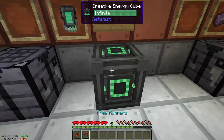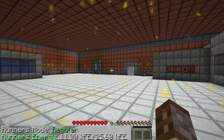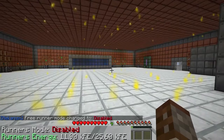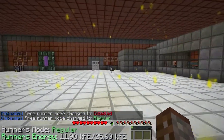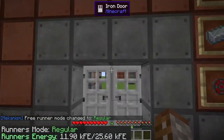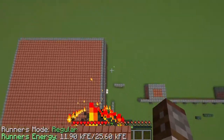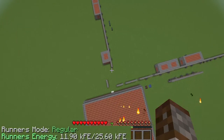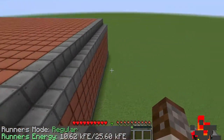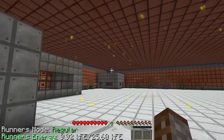When you right-click the free runners you've got a runner mode display in the bottom corner. You press B to change modes - disabled means it doesn't do anything, and free runners regular just means it's on. The free runners completely negate fall damage. If you fly way up in the sky and let go, you fall all the way to the bottom and take no damage - instead you just lose a little bit of power in your runners.